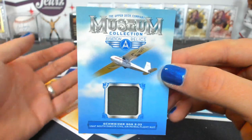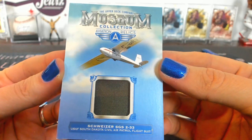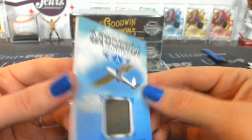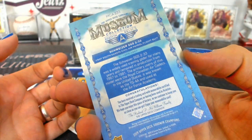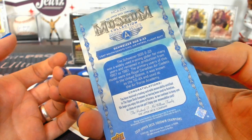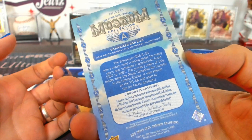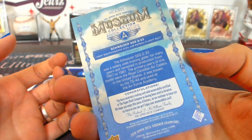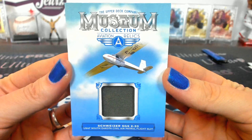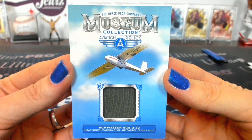Oh my god, we got another — we got two aviation relics in one case. This is a Schweizer SGS-2-33 USAF South Dakota Civil Air Patrol flight suit. The Schweizer SGS-2-33 was a widely used training glider, remaining in production from 1967 to 1981. The primary users were the Royal Canadian Air Cadets. In the United States, it was known as a TG-4A and used at the Air Force Academy. Some Top Gun stuff right there. We got two aviation relics in the same case.